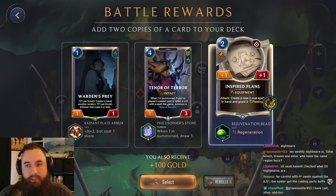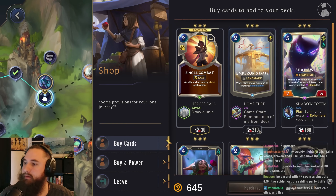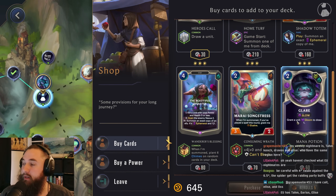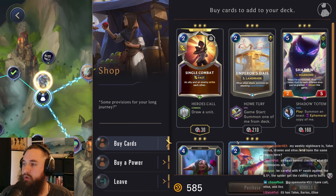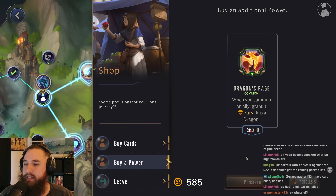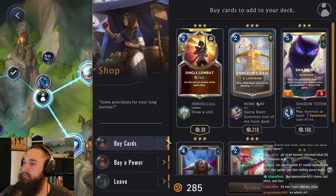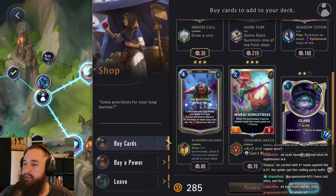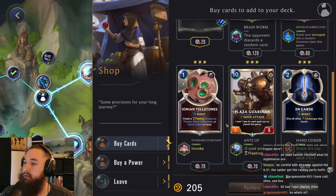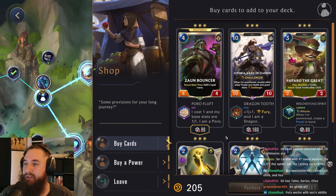We'll go here since we already have it in our deck. Let's try to get some fun spells at the shop. Making our Glare cost one less — not too bad, we can pick that up. Let's do one re-roll to see if we get something like the Blades Dance power. A free Bottle Constellation — that's pretty good, one of the best things to get in the entire game. We're seriously getting almost no removal spells.